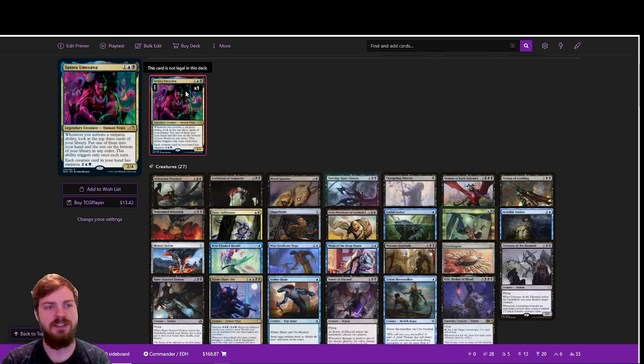Satoru is a 3-mana Dimir creature with: whenever you activate a ninjutsu ability, look at the top 3 cards of your library, put one of them into your hand, and the rest at the bottom of your library in any order. However, this ability triggers only once each turn. Each creature card in your hand has ninjutsu — 2 blue and 1 black — which reads: return an unblocked creature to your hand to put the creature you want to ninjutsu onto the battlefield, tapped, attacking, and unblocked.